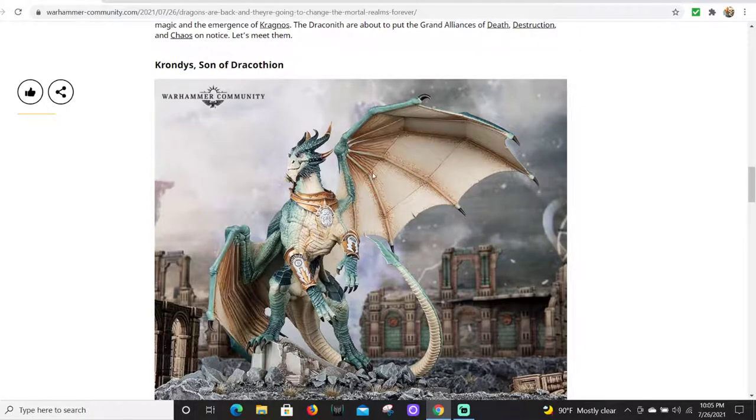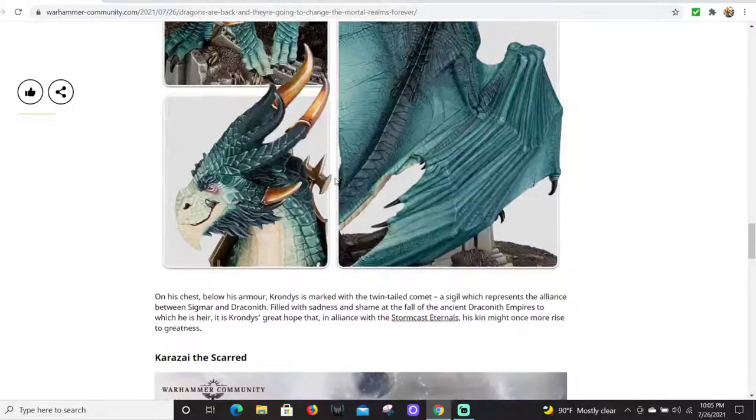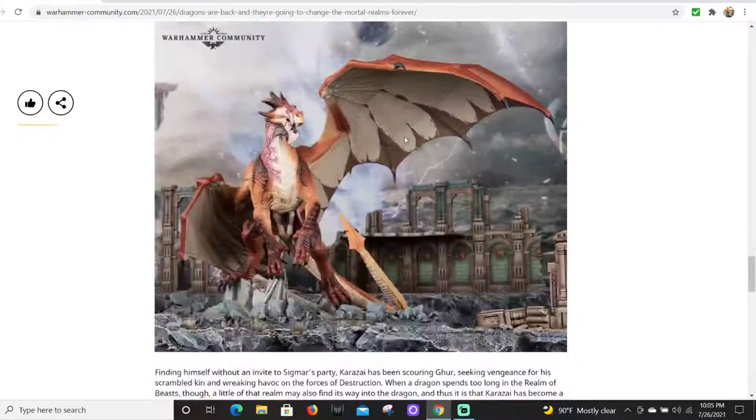It's really a great looking model - he's got a little bit of the Stormcast armor just so he fits in on the battlefield. I love his smile, really a good looking model. And then here you've got this beast boy, this red dragon with some damage or scar tissue, maybe from getting blasted by some chaos energy.